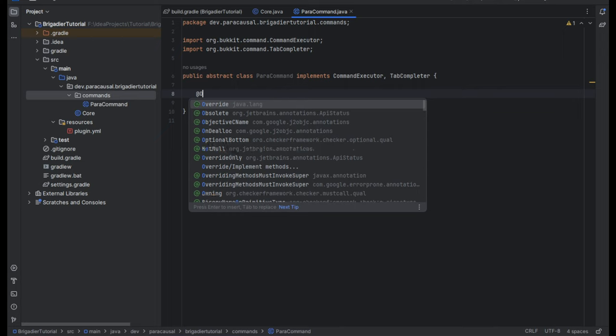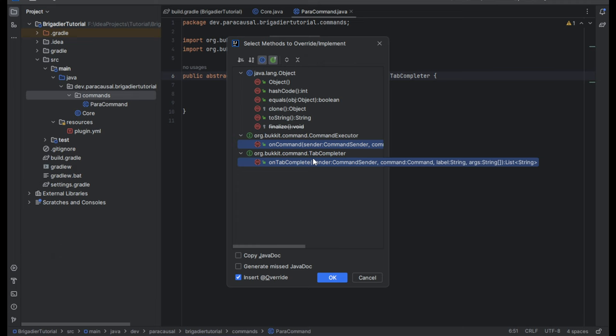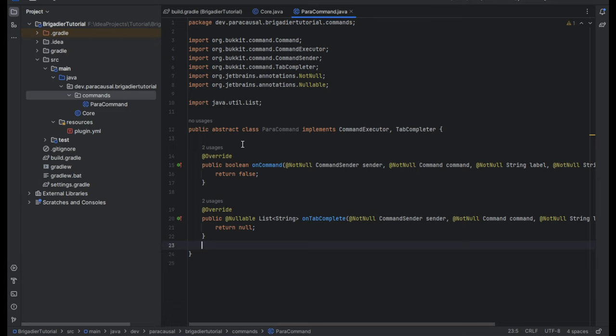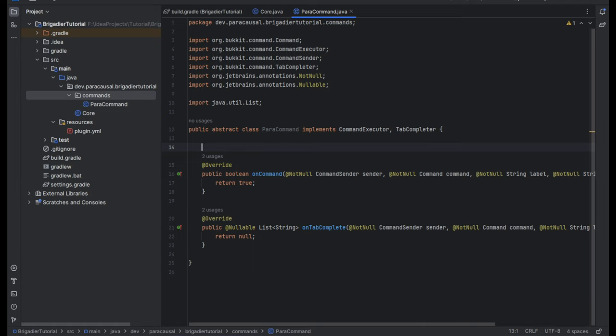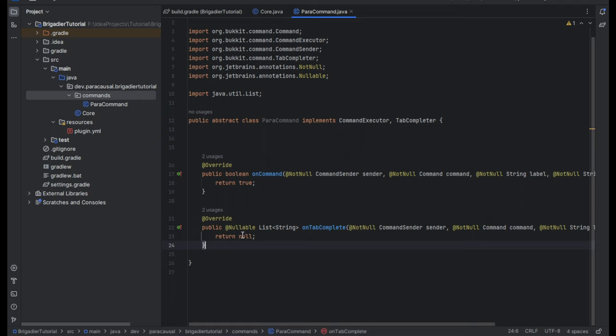I'll generate the override methods — write methods — and do onCommand and onTabComplete. I don't actually need to override the tab complete one, but I like to add it here. That way it's not required in our command classes that extend ParaCommand, but we could override it in the other class if we wanted to.